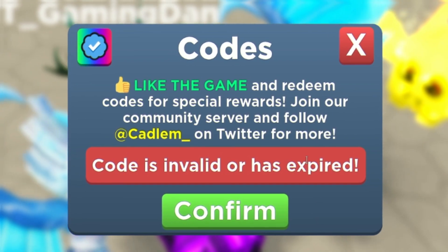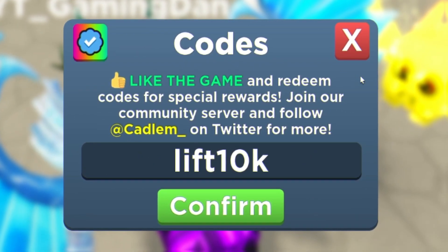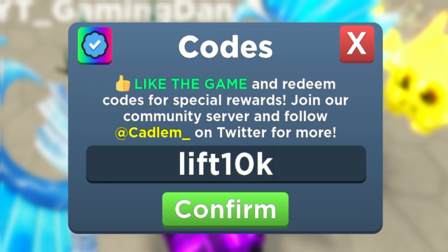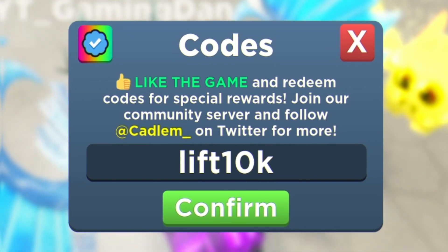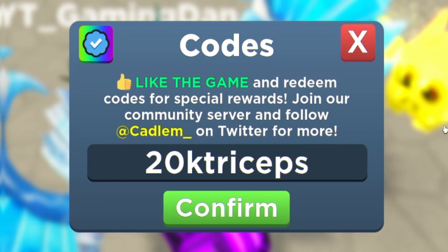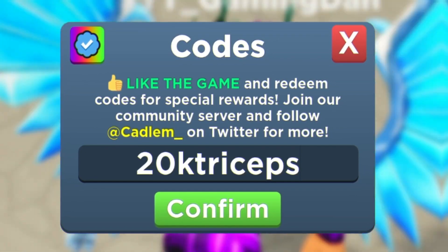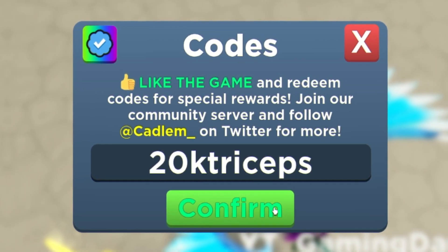After that, we have 'lift10k'. Redeem that code for some more strength and crystals. I think we have another pet code today which is really nice. Next is going to be the code '20ktriceps' — redeem that for some more strength and crystals. I keep calling them gems but the game calls them crystals.